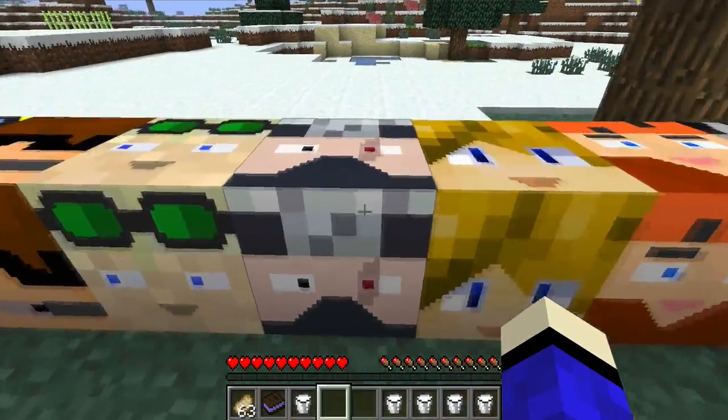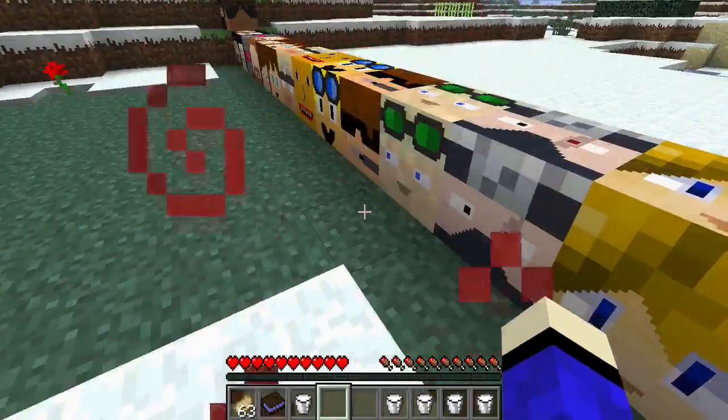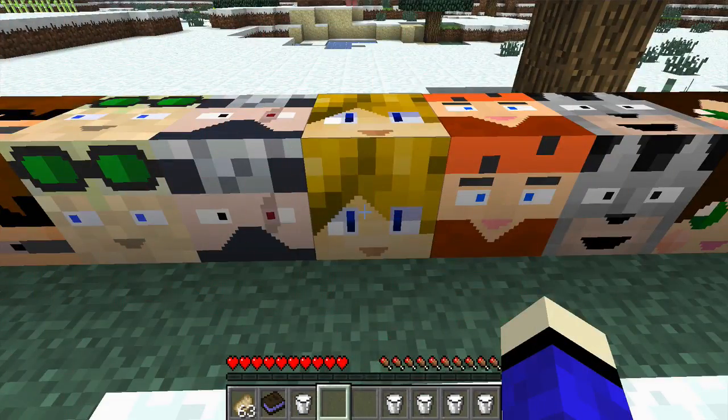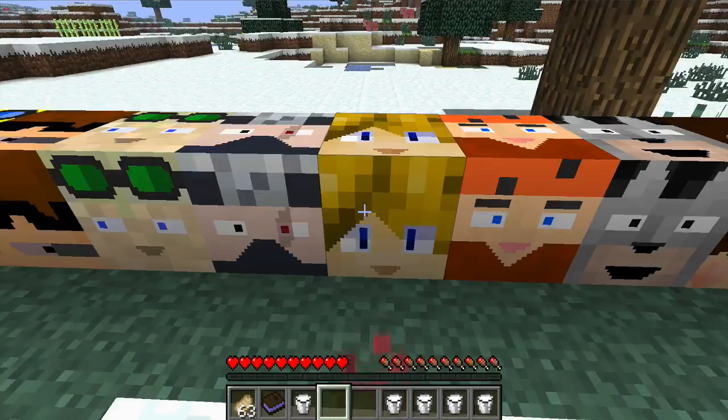Etho needs rotten flesh. Next I believe is — it's on the tip of my tongue — but whatever he is, he gives Invisibility.